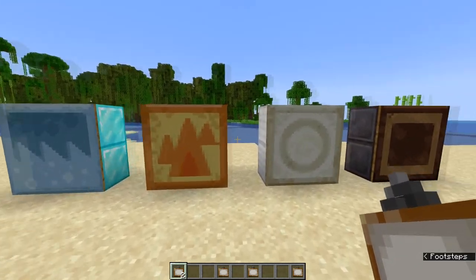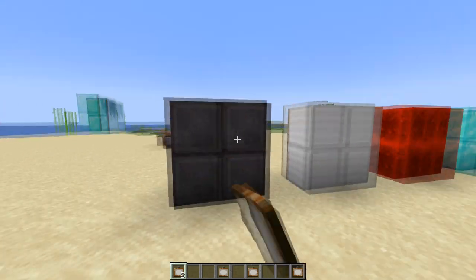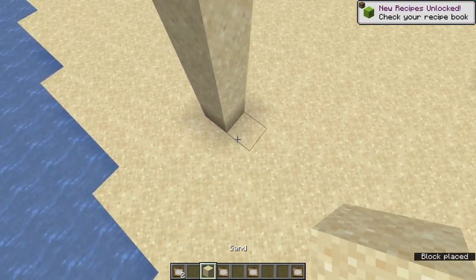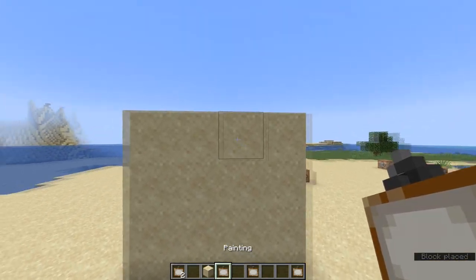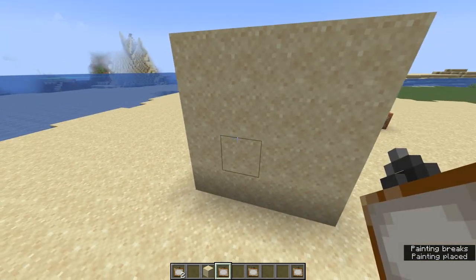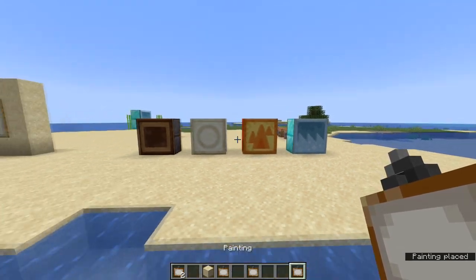These are all 2x2 paintings and you just place them on blocks like this. There are a couple of requirements — if you try to place the painting on these blocks you'll see it doesn't work. You have to make sure you put it on the bottom left block of a 2x2. This will also work if you have a larger wall like this. You can place it pretty much anywhere except for blocks up here and on the side, because it has to fit and it always starts on the bottom left. So keep that in mind. And there we go — you can place the earth painting, the wind painting, the fire painting, and the water painting just like that.